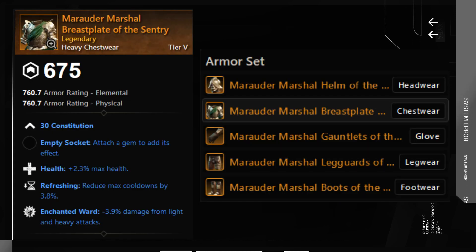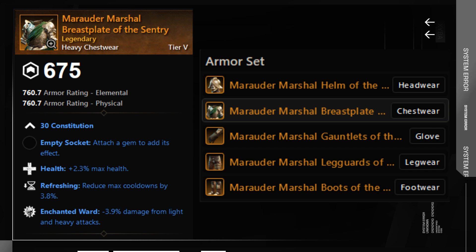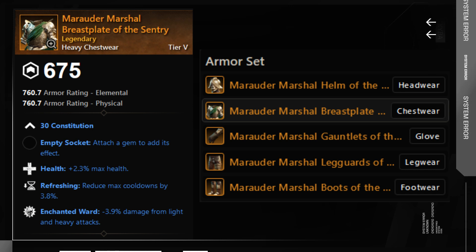Let's take a look at almost the best in slot gear that is very strong in PvE situations. It is your faction gear — Health, Enchanted Ward, and Refreshing. All of the perks that you need. If you buy all five gear slots, you already have very strong gear to complete at least M2, as the recommended gear level is 675.